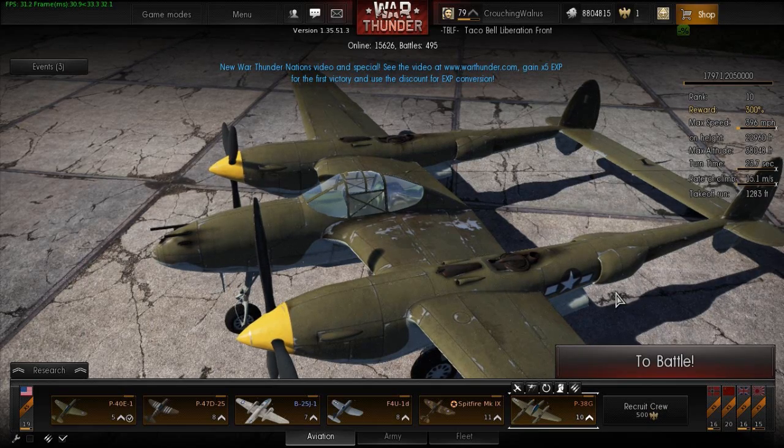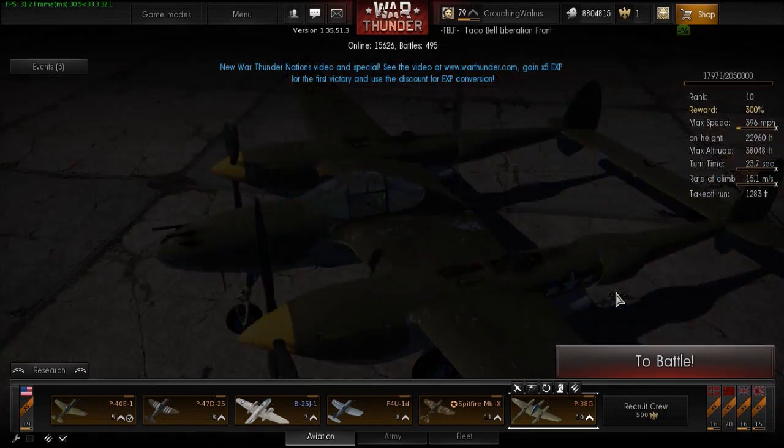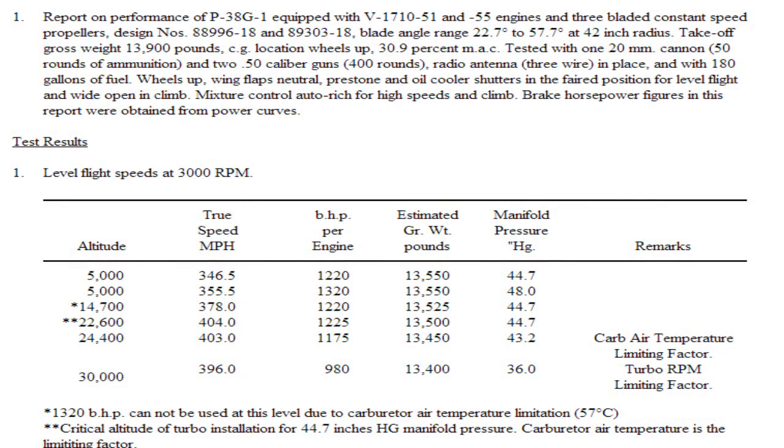I think this way for a number of reasons and I will get to those reasons right now. First up as usual we have the max speed test, and looking at this chart you can see several different max speeds tested at several different altitudes, all at military power. As we can see from the chart, military power, aka 100% full throttle, is usually listed at around 44.7 inches of manifold pressure at low altitudes, and that will be important later on so make note of that.